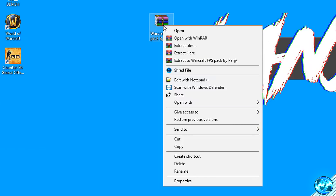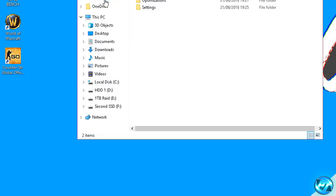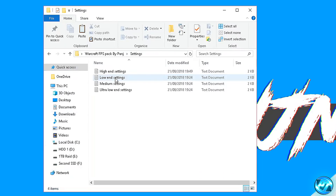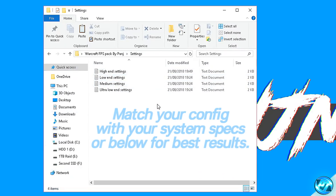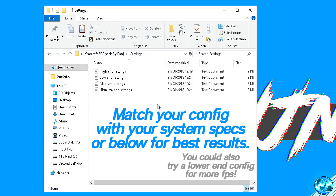To open it, right click on the file, go to extract here, and you'll then be given a folder on your desktop with an identical name. Inside that folder you'll be greeted with the settings folder and the optimizations folder. Inside the settings folder you'll find four different configs for four different system configurations. If you're on a high-end system you'll go with the high-end settings; if you're on a low-end system you'll go with the low-end settings and vice versa.